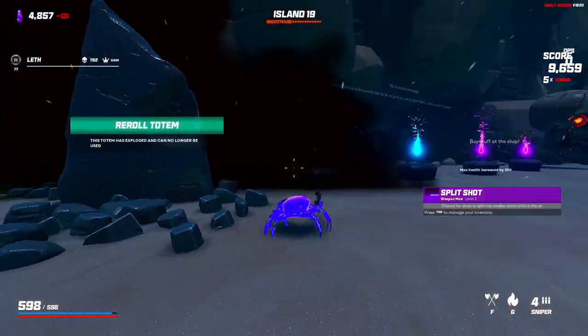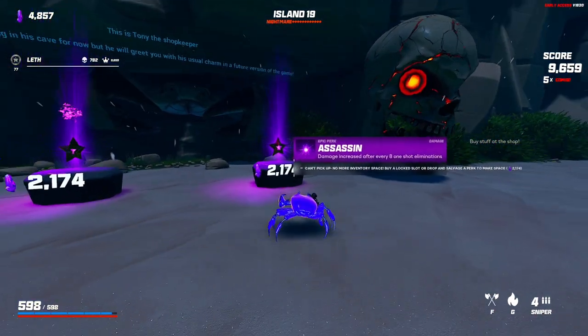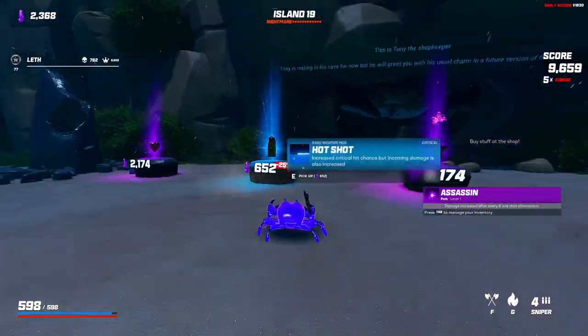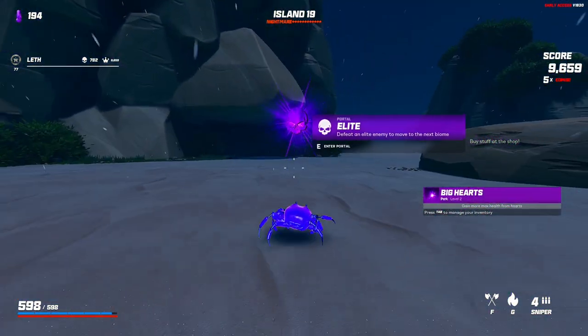We can do silver heart — free health, well not free, it's still a lot. Assassin — it happened! Let's go! I think big hearts is worth it now as the investment for more hearts later, and we go for the first boss.